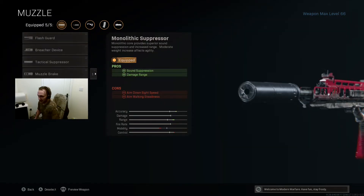The first attachment in the muzzle slot is the Monolithic Suppressor. This increases damage range by 10% and increases bullet velocity by 15%.